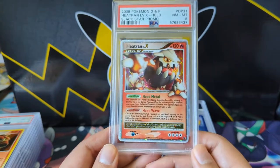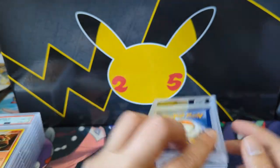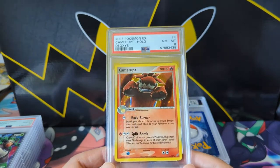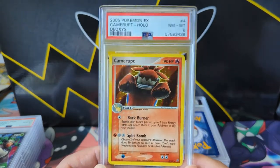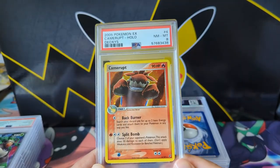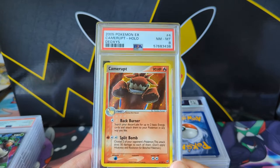Some more Level X's, another Black Star promo — Heat Rotom — take it. There's a random Carnivine — I don't know why I graded this, but it is a unique card. It's one of four of 107.